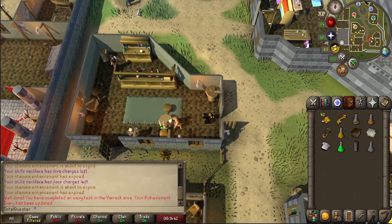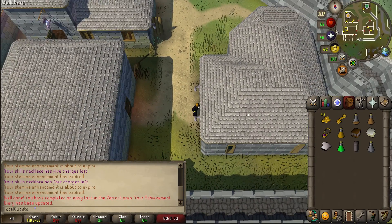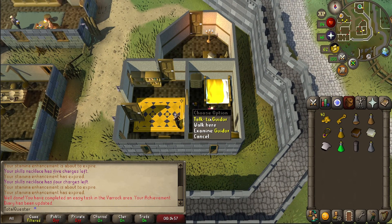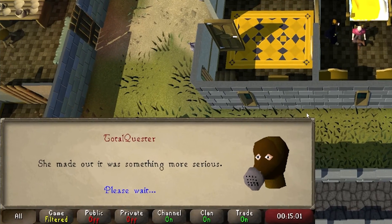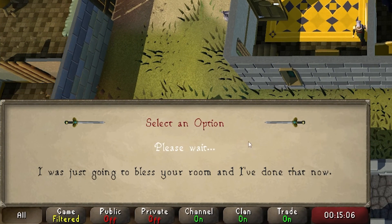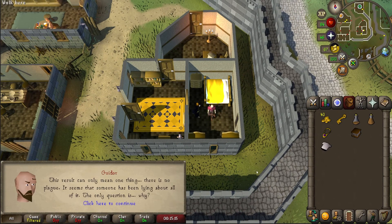Once you have all three vials, double check that you're wearing your priest robes, and then enter the house to your southeast before going into the eastern room whereby you'll find Guidor. Chat to Guidor and after a bit of dialogue, say "I've come to ask your assistance in stopping the plague", and then skip through the rest of the chat whereby you'll learn that the plague is just one big lie.